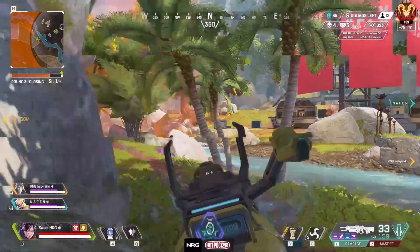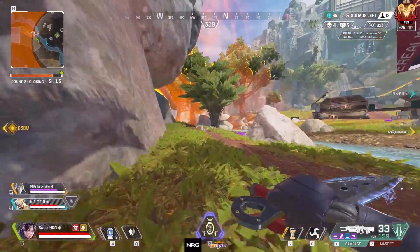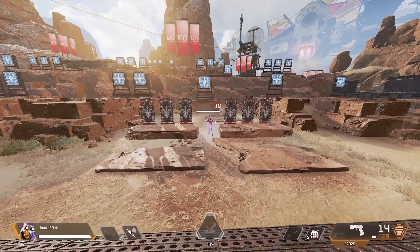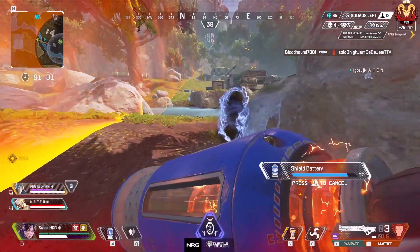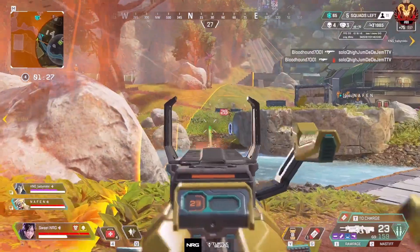Arc Stars are probably everyone's favorite because of how amazing they are. They are basically this game's version of Semtex from Call of Duty or Plasma Grenades from Halo. When thrown, these will attach to any surface they hit including legends, and after a short delay they blow up, damaging and slowing anyone caught in the radius. Sticking someone is always the way to go because the impact deals damage and applies a slow, leaving them very vulnerable and basically a free kill.